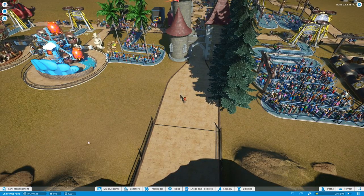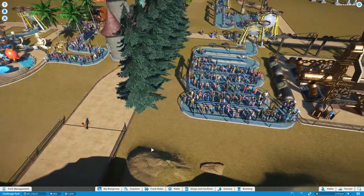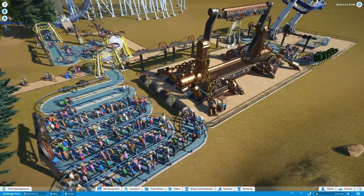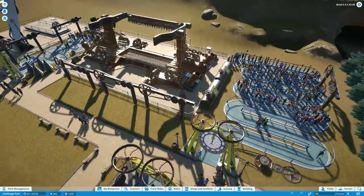I made my own park completely in challenge mode. You start with very limited funds and nothing at all — it's completely flat land. And this is what I ended up with so far. I've made some crazy rides and a little steampunky thing going on here, which is really nice.